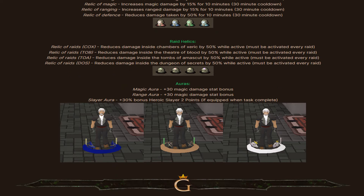There are also raid relics. Relic of Raids: Chambers of Xeric reduces damage inside the Chambers of Xeric by 50% while active and must be activated every raid. There are also relics for Theatre of Blood, Tombs of Amascut, and TOS — their custom raid. There are four raids total at Kalanor RSPS, and damage inside raids will be reduced by 50%.